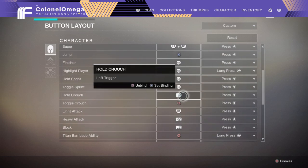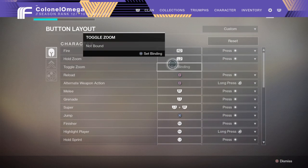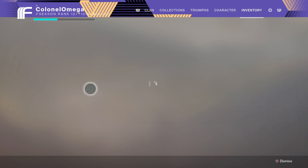I use L2 for hold crouch because it makes it easier when you're aiming in. If you're aiming in with a sniper, you can just hold down L2 and you're already crouching, so by the time you peek you instantly crouch down and you can fire instantly.